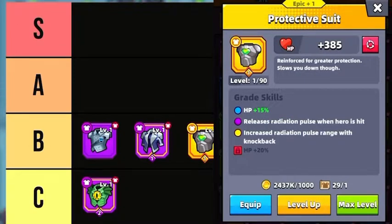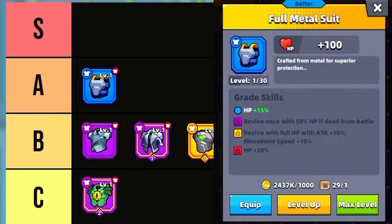The Protective Suit releases a Radiation Pulse when your hero is hit, and it can knock the enemy back when the gear reaches the epic grade. It's great in many early chapters, but once you progress you may find it limited. In the A tier is the Full Metal Suit — pretty much the downgraded version of the Eternal Suit. An excellent grade Full Metal Suit will revive your hero once with 50% HP. An epic grade will additionally revive your hero with full HP, a 10% attack increase, and a 10% movement speed increase. If you don't have the Eternal Suit, this piece of gear makes an excellent choice.